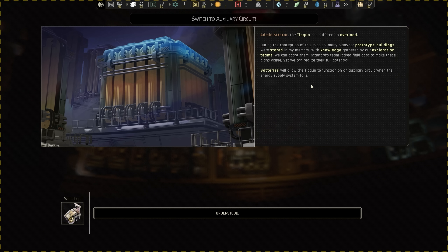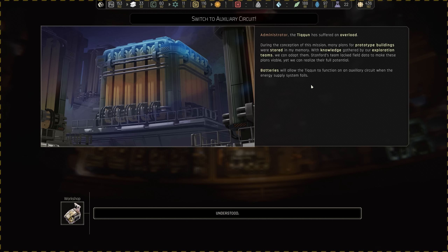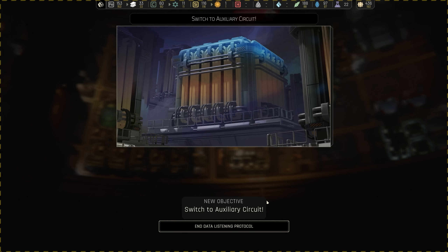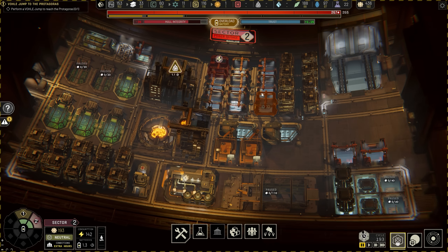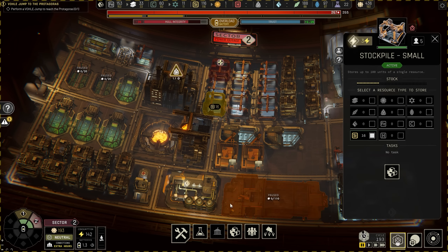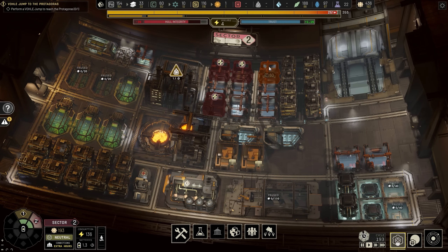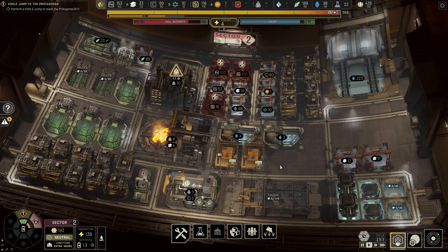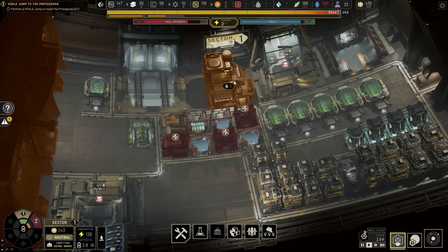During the conception of this mission many plans for prototype buildings were stored in memory. With knowledge gathered by our exploration teams we can adapt them. Batteries will allow the Tycoon to function on an auxiliary circuit when the energy supply runs low. Yeah, I know — it's here already. But we shouldn't have run into a deficit at all. So what we'll do is turn off something that's not necessarily needed — for instance, we don't have the factory up and running, so why do we have two stockpiles powering silicon? No reason. Power's back online. When is that solar panel going to get done? 22 out of 45 polymers.